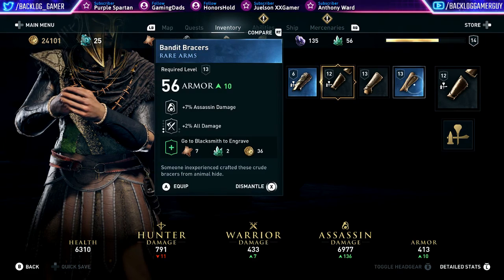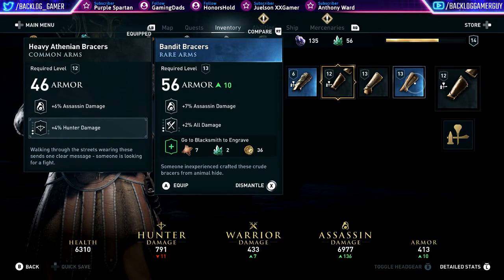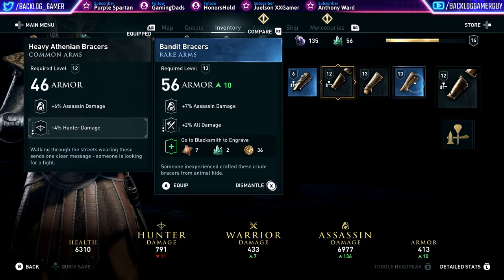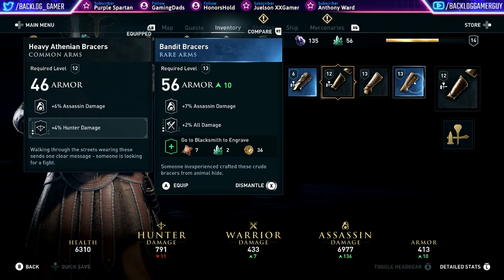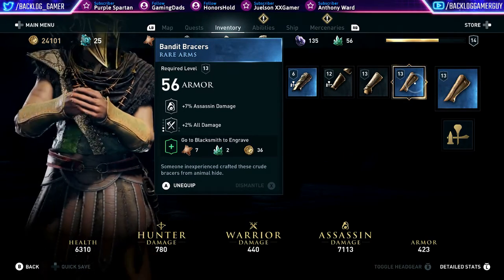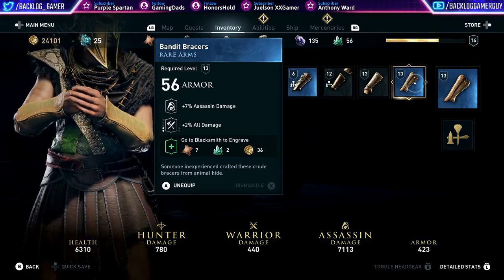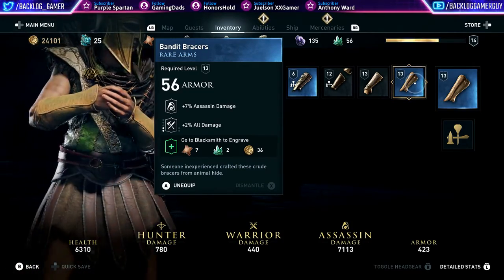The arms though — this might make the difference. Bandit Bracers — assassin damage, 2% of all damage. I think we will wear this. Pretty good. Doesn't look very good, but it still gives us a kind of unique, different look to it.